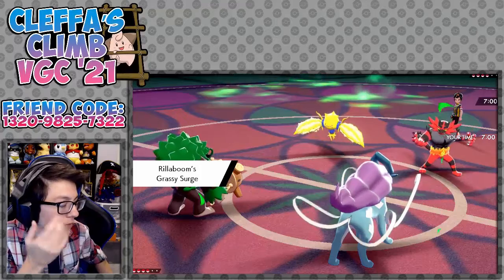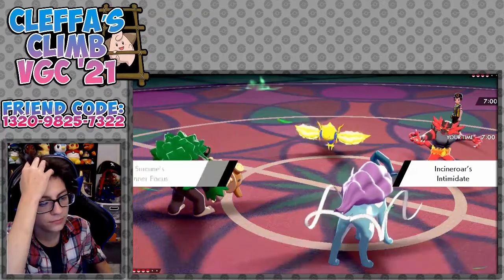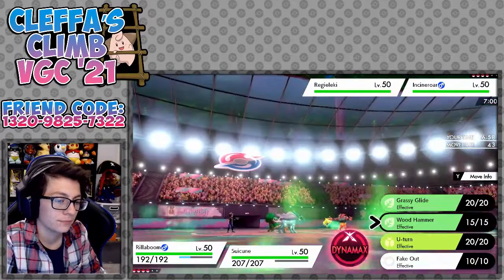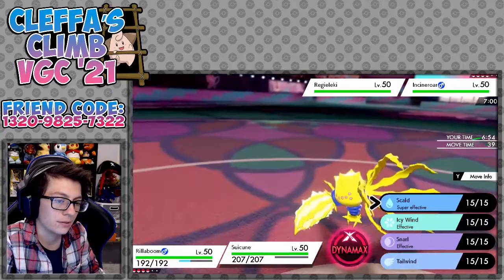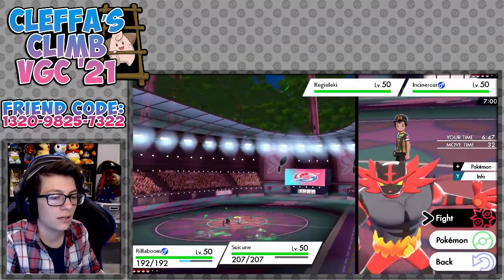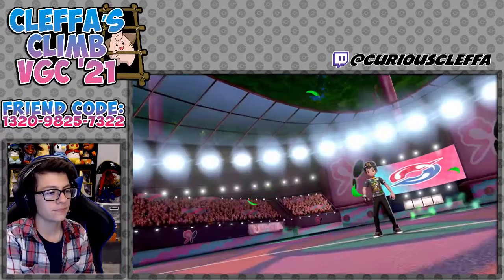We could trade fake-outs, right? Hey, fake out their electric Regieleki, you fake out my Suicune. Oh, you can't fake out my Suicune. So I guess you can fake out my Rillaboom. Do you want a Tailwind? Honestly, high-key a Tailwind might be pretty good if Suicune can live to set up Tailwind — I'm for it.